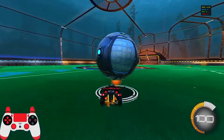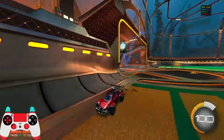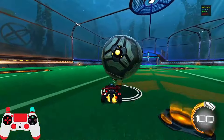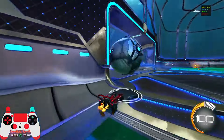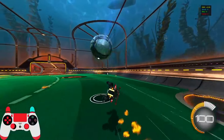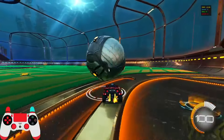Moving on to the 90-degree flick — personally my favorite, and I find it the most useful in game for shots and passes. It's similar to the 45: you jump and flick, but you wait a little bit longer. For the 45 you flick really early; for the 90 you want to flick a little bit later, just like this.